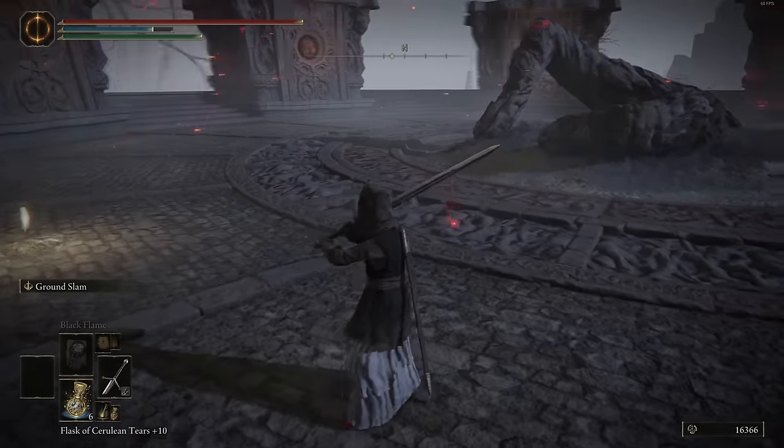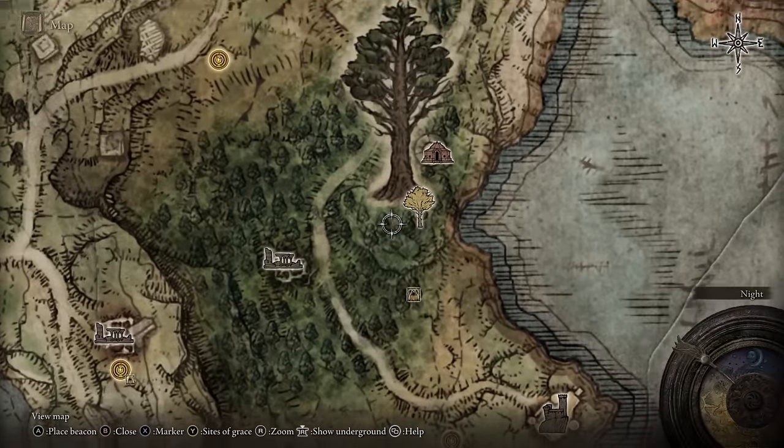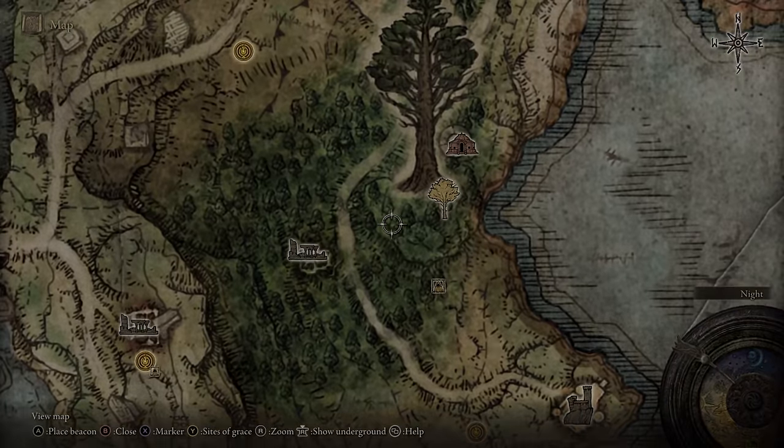It's really solid with a nice amount of damage. As to where you find it — you can get it early on in Limgrave at the Mistwood Ruins. There's a teardrop scarab rolling down the hill; just kill it and it'll drop.